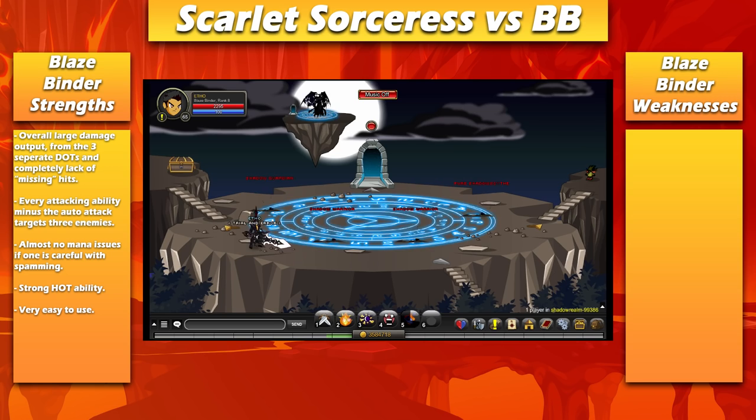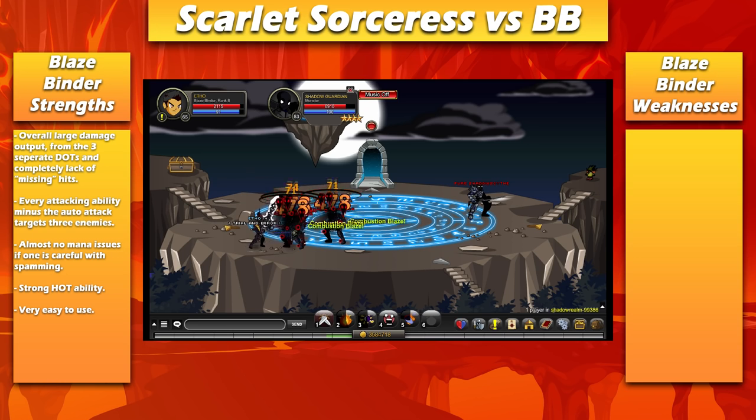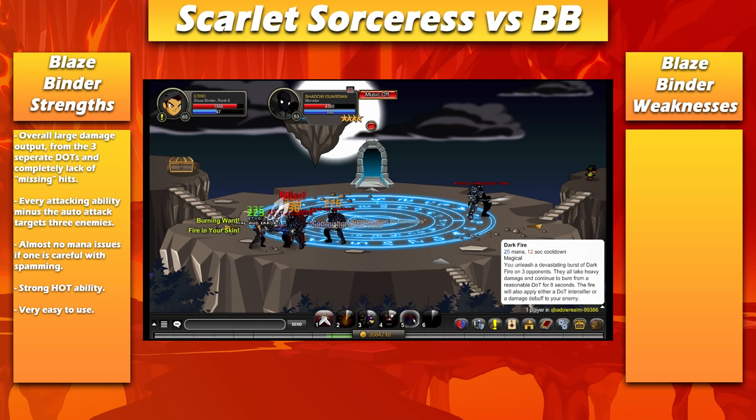It doesn't have mana issues at all, and it doesn't have survivability issues. Its HOT ability is really, really strong. If you want a more in-depth explanation about Blazebinder, watch any of my other class comparison videos about Blazebinder, or I'll have my guide linked down below in the description.